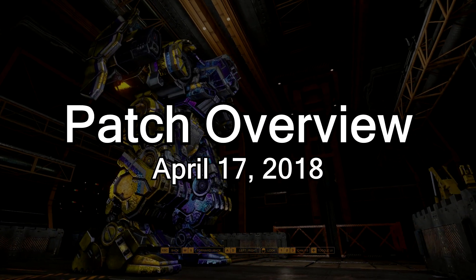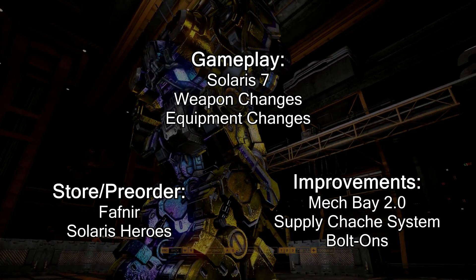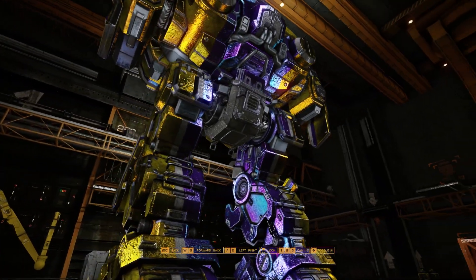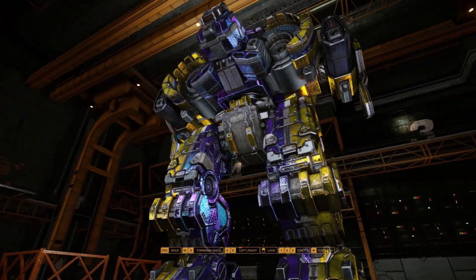This is the patch overview for April 17th, 2018. This patch includes the Solaris 7 game mode, revamp of the Supply Cache system, and the Fafnir Battlemech. First up is the biggest feature of this patch: Solaris 7.